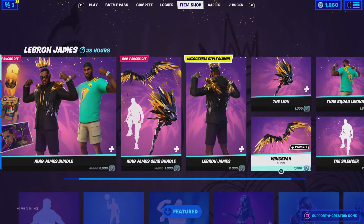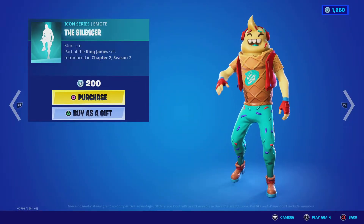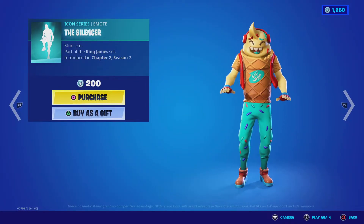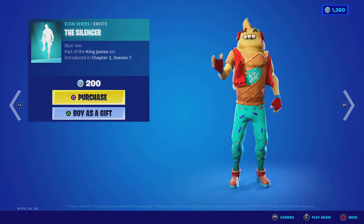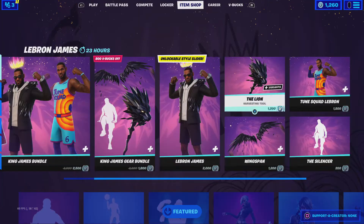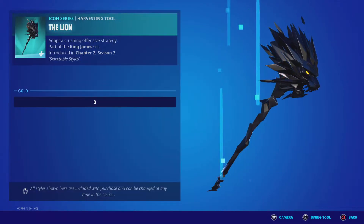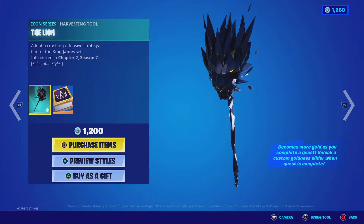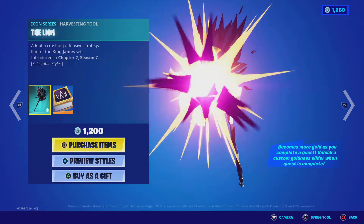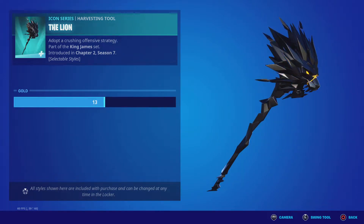Wingspan challenges. This is the silencer. And here's the lion — here's the sound for it. That's a pretty cool sound. Let's see what it looks like all gold though.